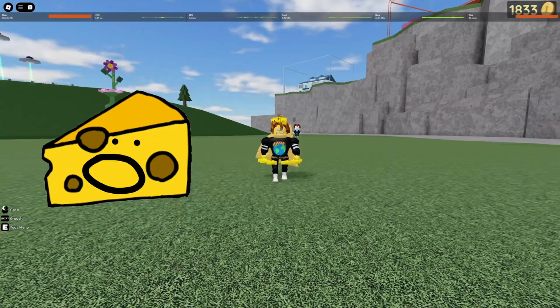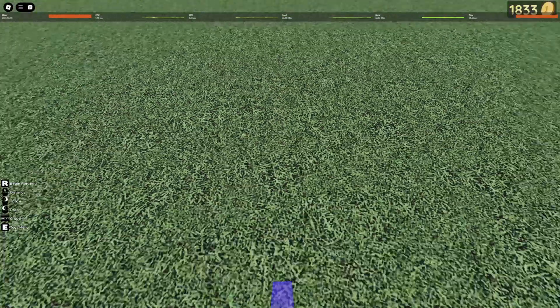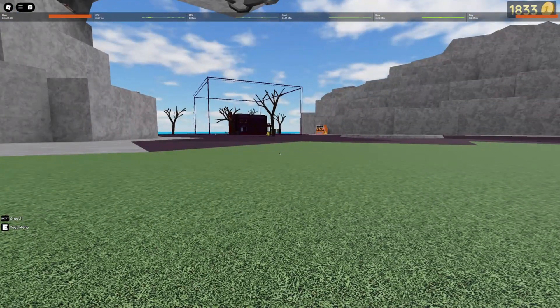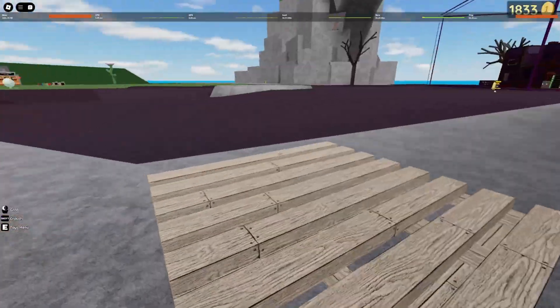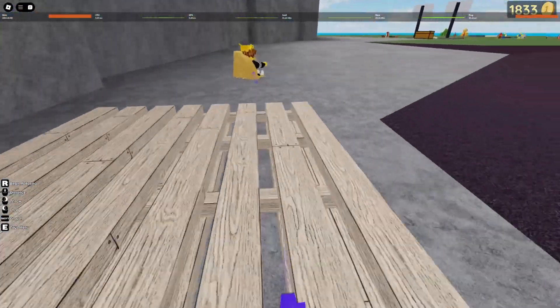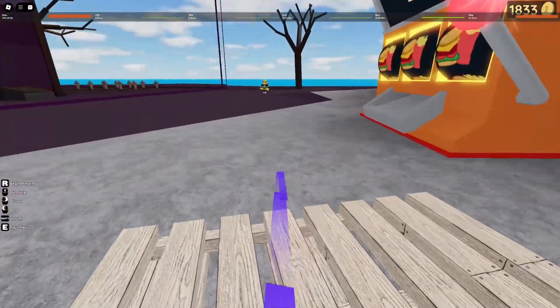If you want to throw the player even further, you're going to want to look down, go back, and then fling with left click. As you can see, that's much further. After that, you can just use the wooden plate to keep on flinging him until the edge. And if you want, you can even throw him off using your wooden plate.